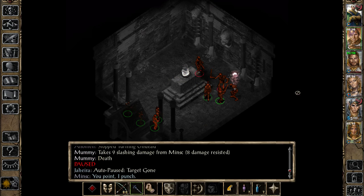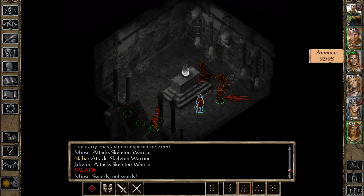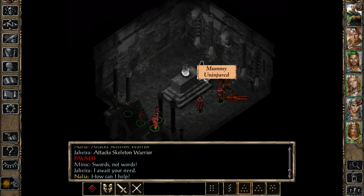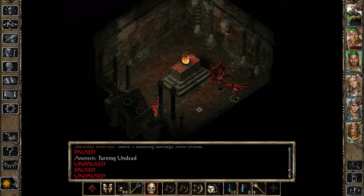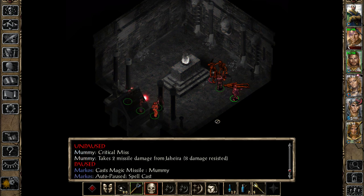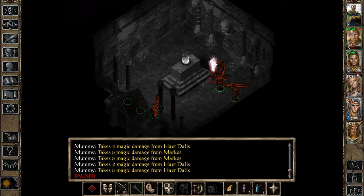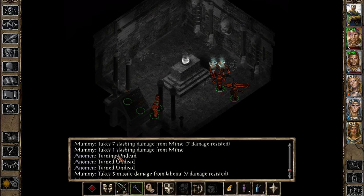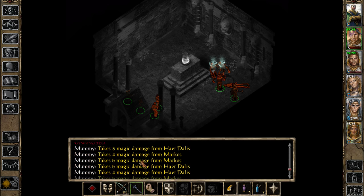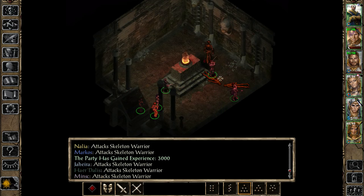There it is, that guy's down. We attack this Skeleton Warrior for right now. Actually, we shouldn't attack the Skeleton Warrior - let's have you both attack the mummy. The turn undead doesn't work. How does it work - you just press it once? You can't move with the turn undead. What the mummies do is they drain your level - it's a pain in the ass. I do have a restoration spell. The turn undead worked. Mummy takes 3 missile damage from Jahira. Anoman turning undead - mummy takes 10 slashing damage. I've turned this guy over here - I made him run.